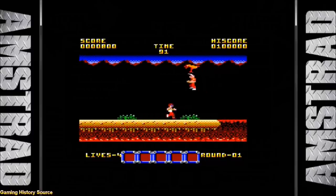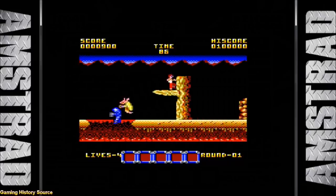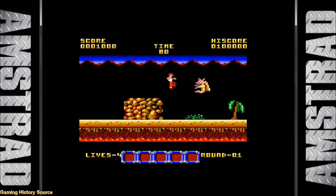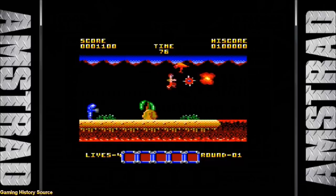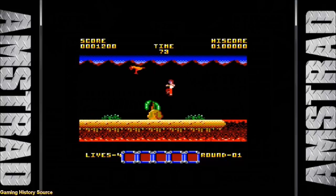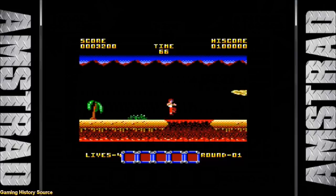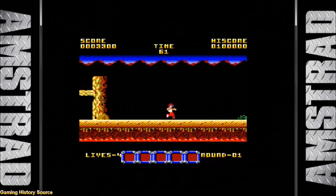The Amstrad version was also programmed by Anthony Hartley and it looks pretty good. Apparently the game now takes place on the moon because when your player jumps, he is in the air for about 45 seconds. The sprites are nice and detailed with excellent use of color. We also have music from the arcade game which sounds really good. The gameplay is good but the overall speed lets it down — the game runs at about 80% of the arcade original.